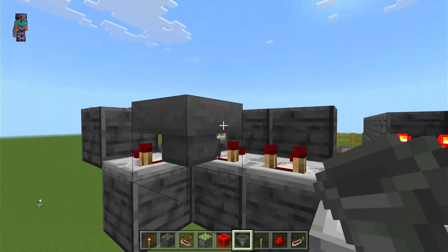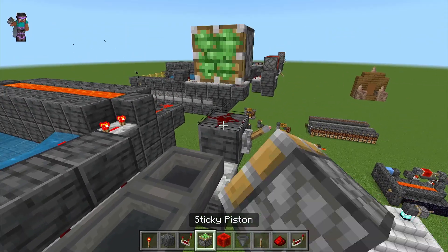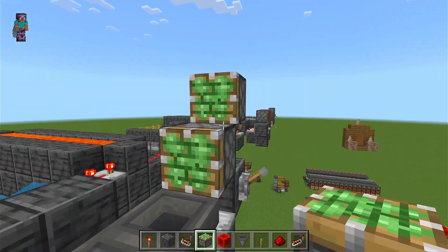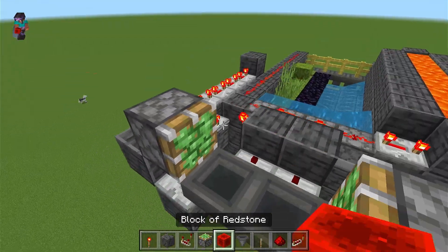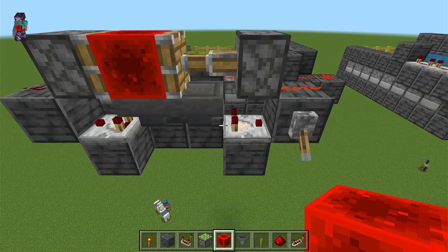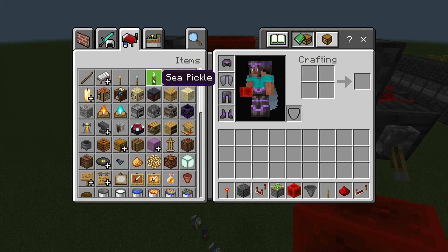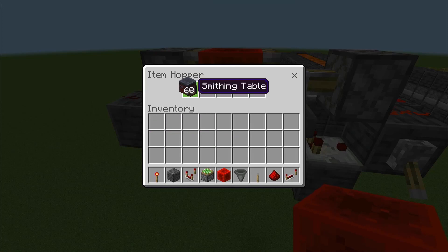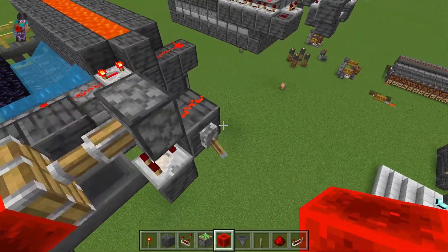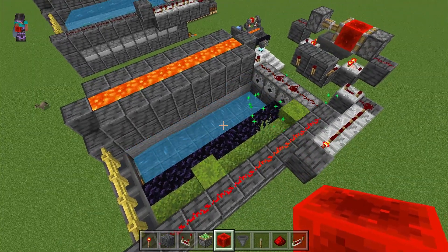Then you need to have two hoppers here, and then two hoppers running into each other. Sticky pistons like so, redstone block on top. Click the lever — you will need nine items of anything, so just place nine items in this hopper here. And she will work; as soon as you flick off the lever she will start making moss once it catches up of course.